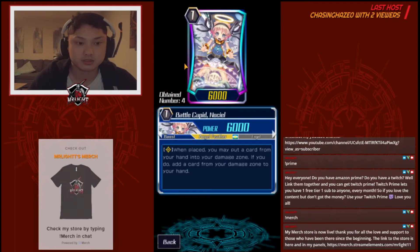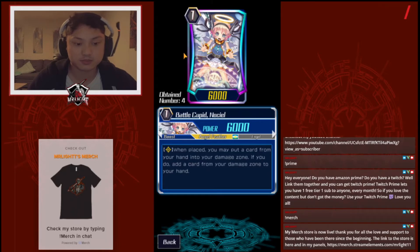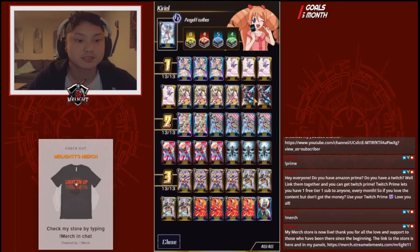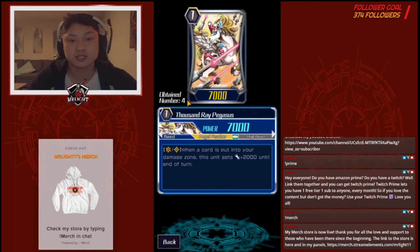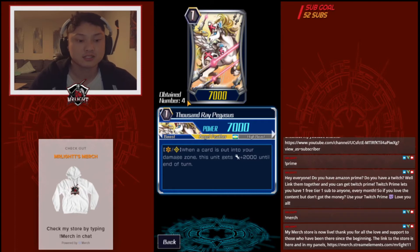They run Grade 3, battle could be no CL. This is the Grade 1 — when you place, put a card from your hand into the Damage Zone and you do add a card from the Damage Zone. That is your second card. Four Perfect Guards and four Thousand Ray Pegasus. Every card that's put into the Damage Zone gets plus 2,000, so it just stacks. Putting cards in the Damage Zone and putting them back in your hand, you're just going to get a bunch of power with Thousand Ray Pegasus.